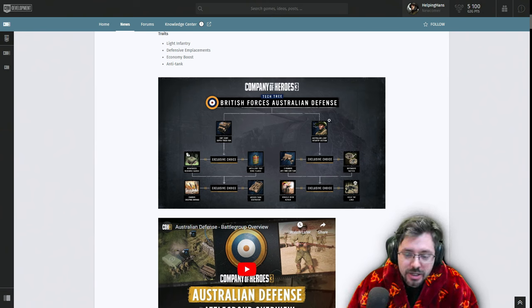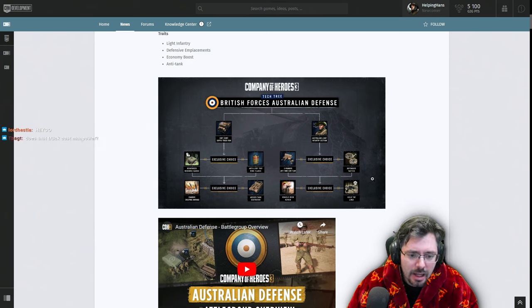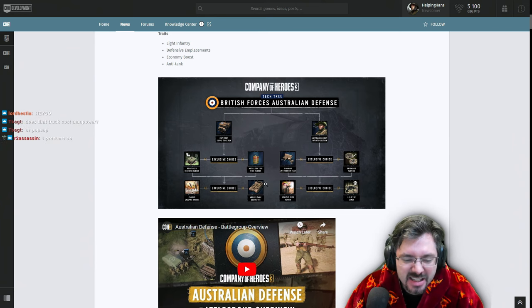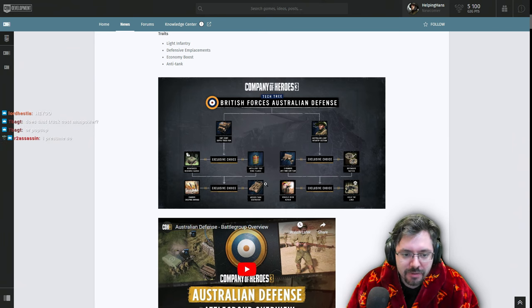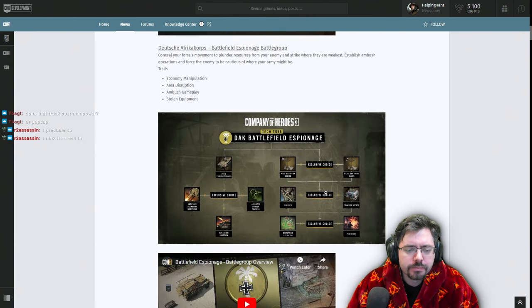Also included are the Australian Light Infantry Section — a long-range specialist type unit — a little two-pounder anti-tank gun, defensive tactics with Bofors, in-place 17-pounders, Hold the Line which is a new type of brace, and the Archer tank destroyer, which goes faster in reverse than forward. It's quite squishy — a glass cannon type unit, very good punch but vulnerable to being flanked. That's the Aussies for the Brits battle group.